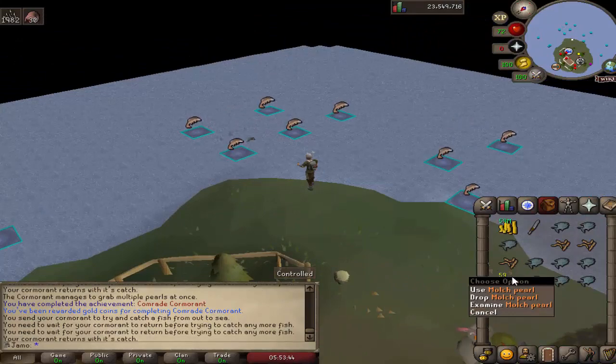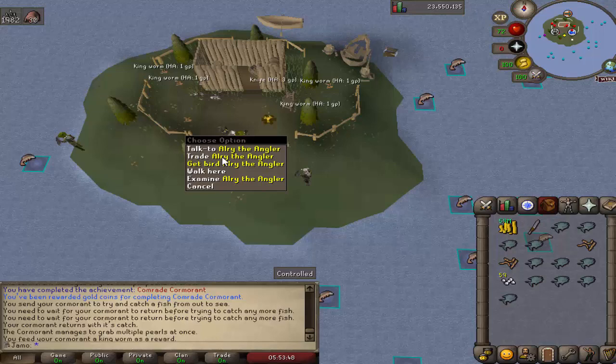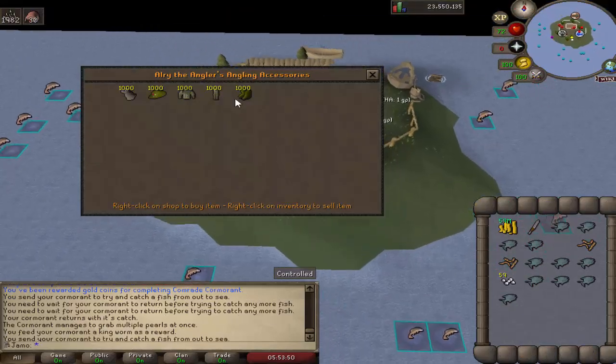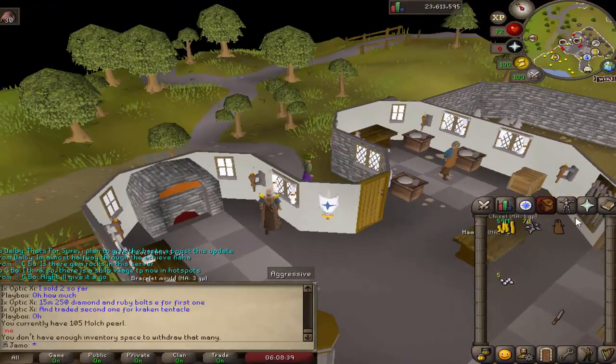We just got the aerial fishing one. The reward is 50 mulch pearls — or whatever they're called. This is what you do to get the angler outfit. We already have 150, so keep doing this and I'm gonna finish getting the full set.